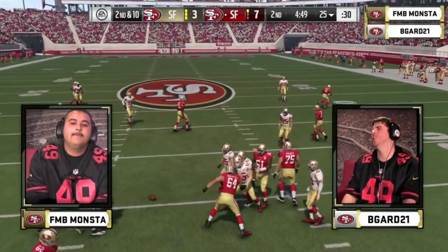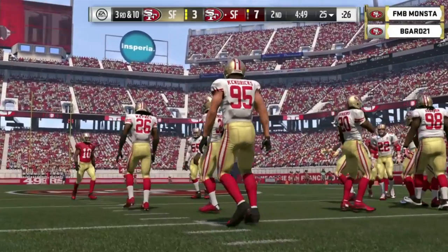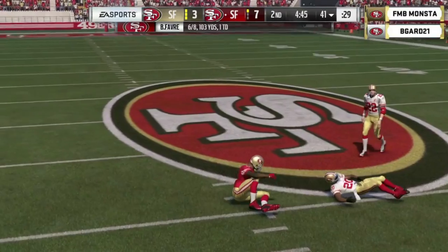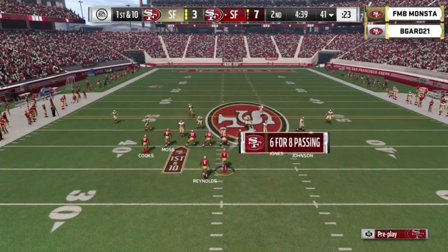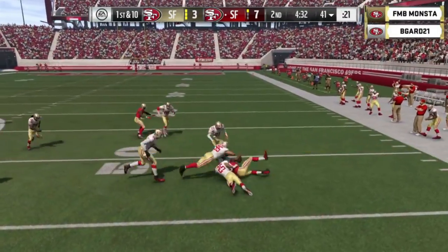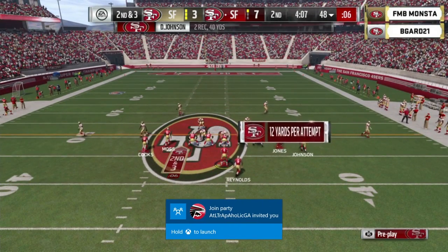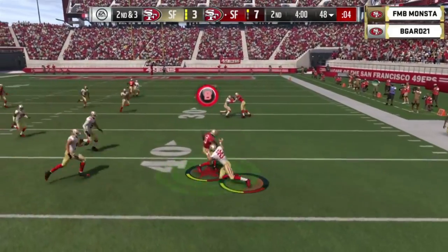B-Guard is changing his defense up from cover two man to cover two zone. When he spreads the defense out wide, that's typically a sign of zone coverage; if he plays cover two man, he's going to have everyone lined up in the middle of the field. A quick play gets to the outside and there is David Johnson, who holds on to the 48 — that'll bring up second and three. Favre is feeling it. B-Guard is changing his defensive play calls — that's a great way to try and confuse your opponent.